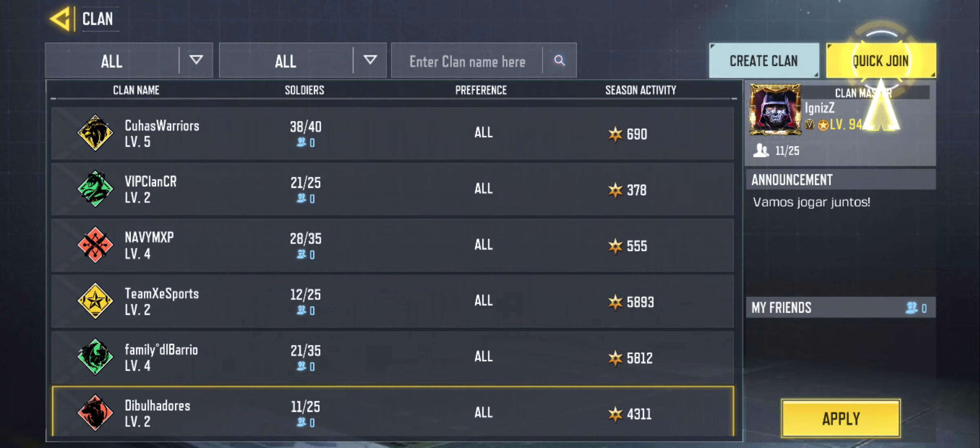maybe the clan of your friend, go to that enter a clan name field and type the name of the clan to search.